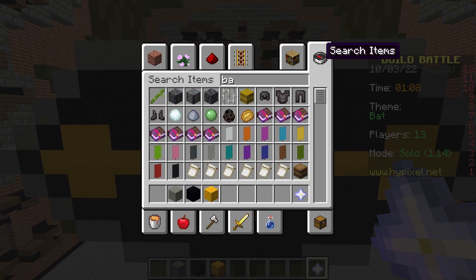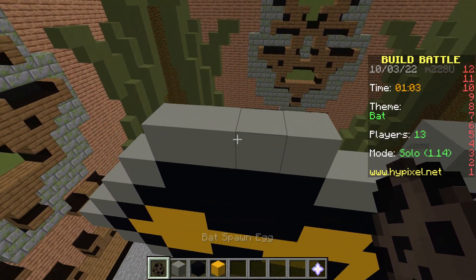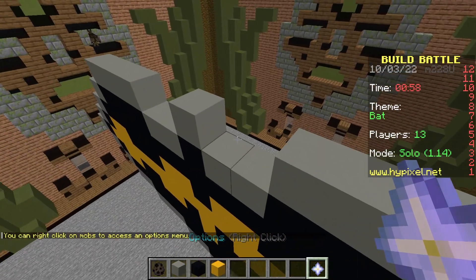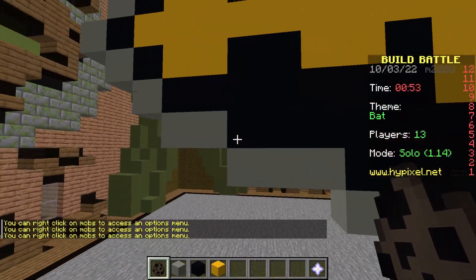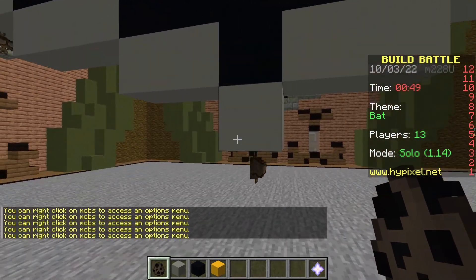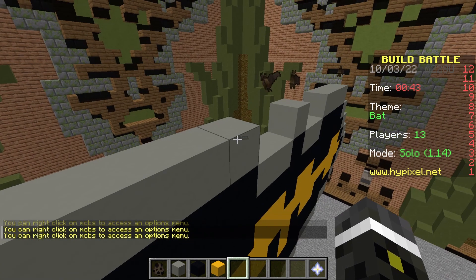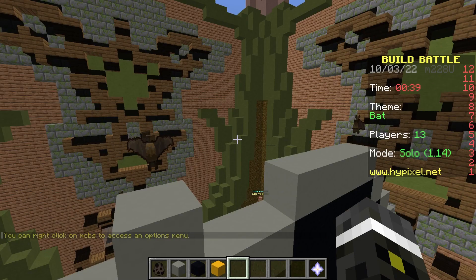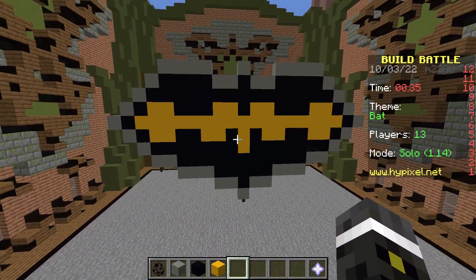I think I can use spawn eggs in this, right? Yeah, so you can use spawn eggs. So those ones will be like just vibing. I want these two hanging, and then one down here hanging. I'll let these guys fly around — okay, that works. So I got a few bats flying around. Nice! Gotta get a screenshot of it.